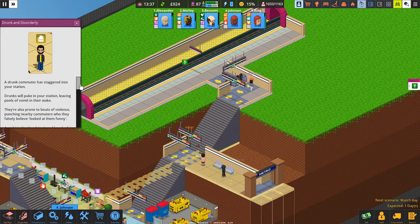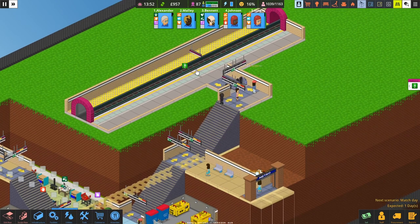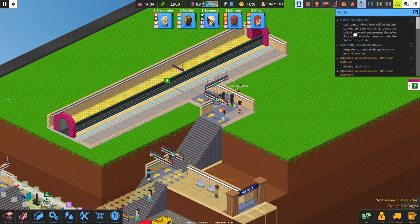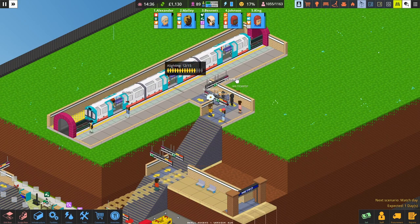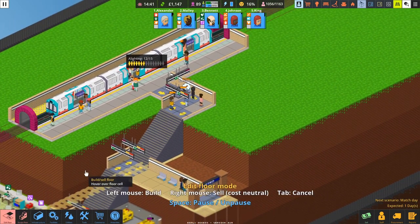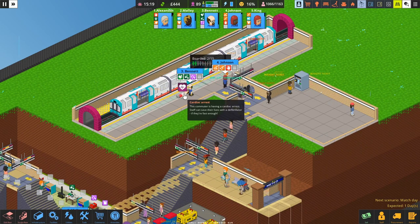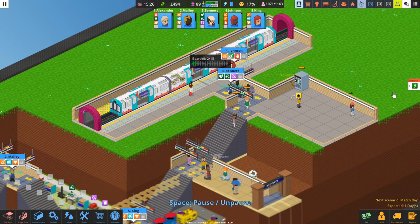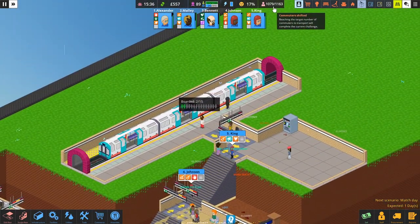Someone's got a drunk — we need a taser tool or at least a caution anyway. But we've now got all three platforms. To complete now, we just have to shift another small amount of commuters and we're done. We need to put some seats in here. Someone needs a ticket — we need a ticket office. Someone's having another heart attack — every time I build a new station, someone has a heart attack. As soon as I get to 1163 commuters, I'm done.